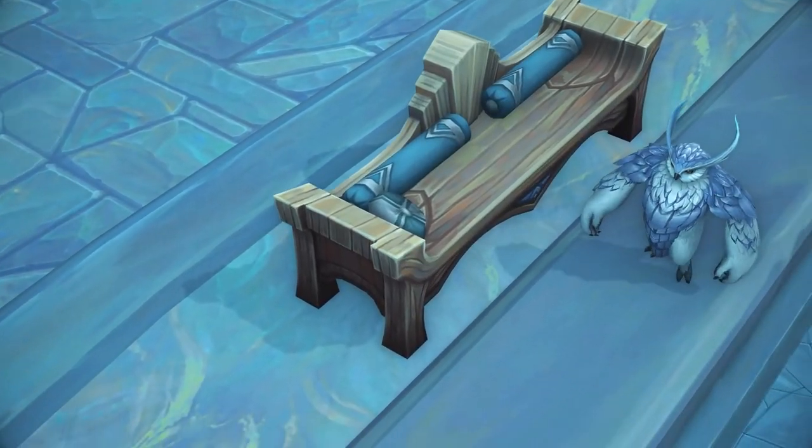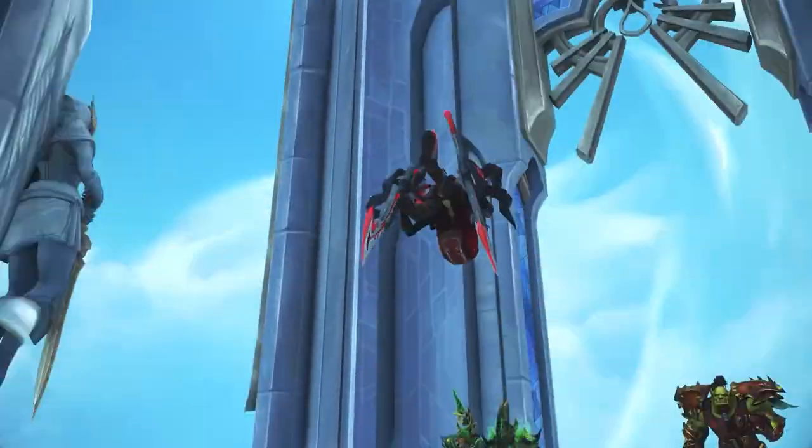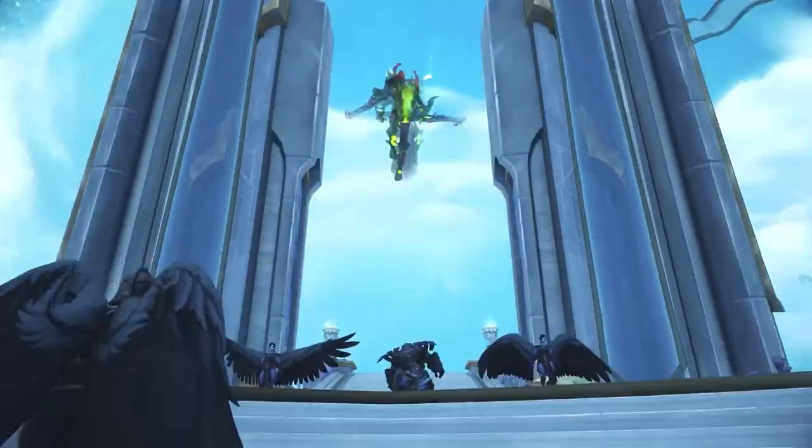Hey guys, Shaw here, and today we are looking up to the sky in the Spires of Ascension dungeon to see how a tank can help maximize damage by using a line of sight mechanic to group up dangerous mobs quickly.